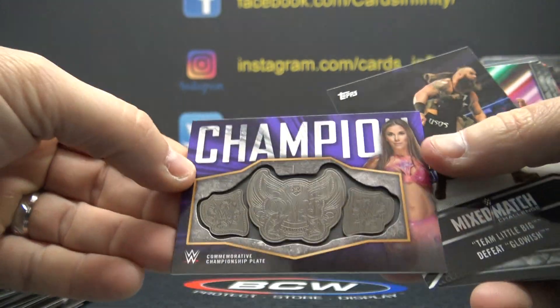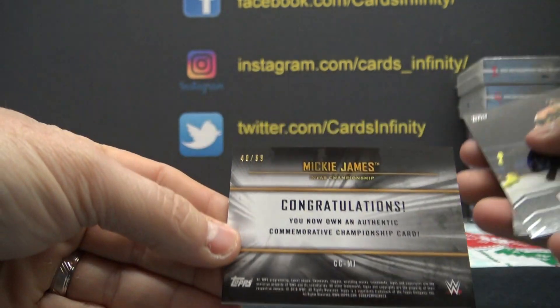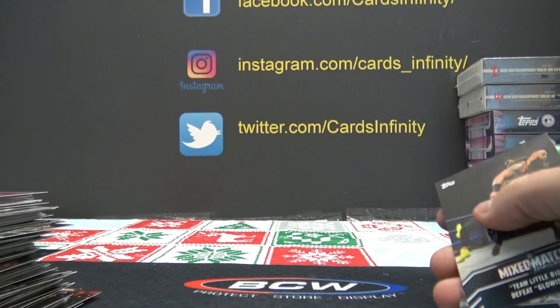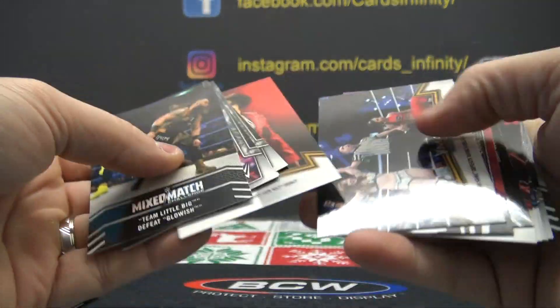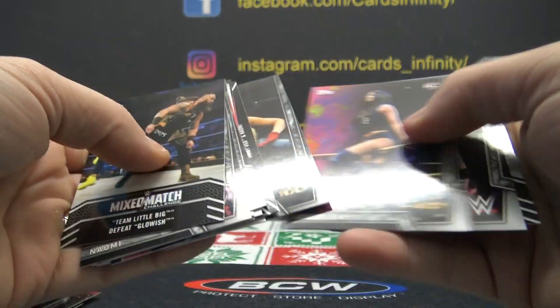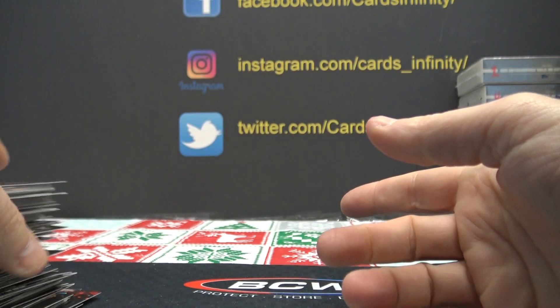Commemorative championship purple belt — that one's numbered to 99, Mickey James. Blacks are numbered to 5. Been pulling a lot of black refractors today, or black cards. A lot of them.